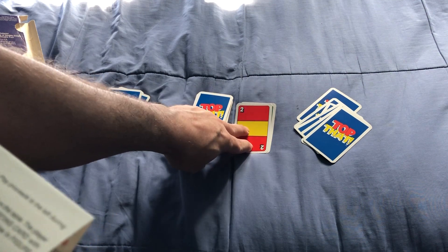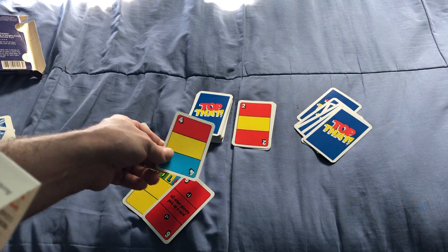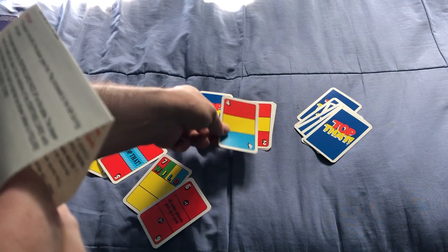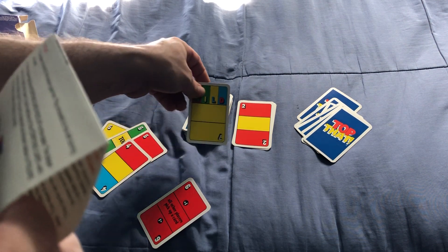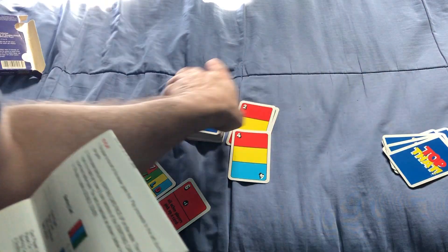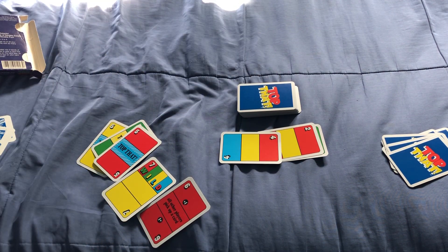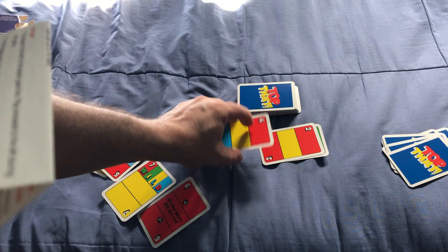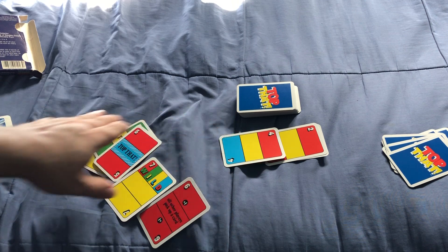When it's your turn, you must try to match one or two of these colours. You're going to try to cover up two of these colours — that's the goal. If you can match up one card that's fine, but you're aiming for two. If you cover up both, that's called a double cover.